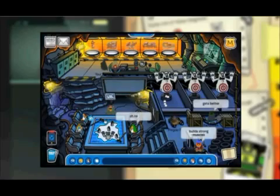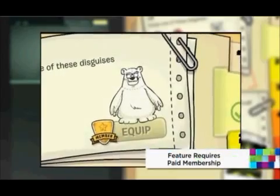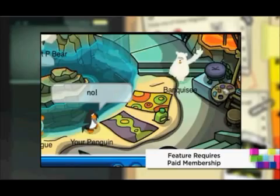What can the EPF agents do to help? Well, first, anyone can become an agent. Once you are, you're going to need a secret disguise to get into his fortress. Everyone can get the Klutzy the Crab disguise, but members can sneak around as Herbert and throw giant snowballs.